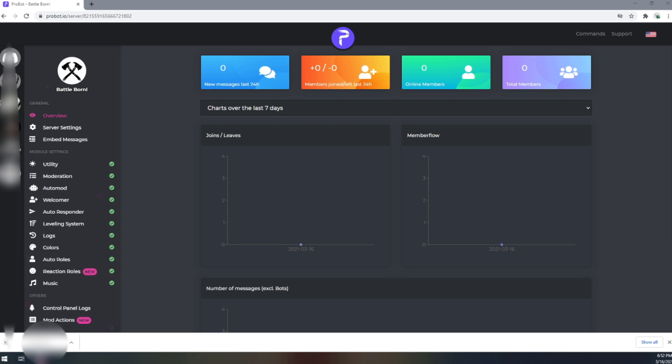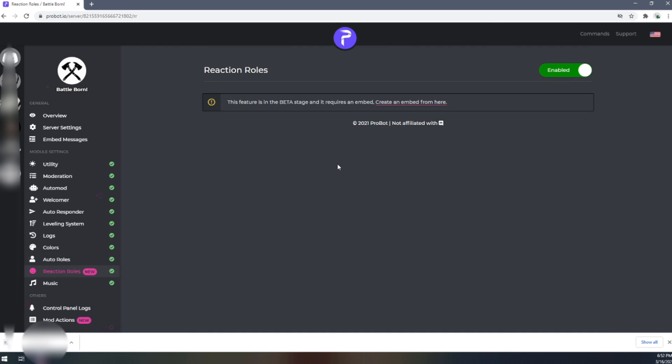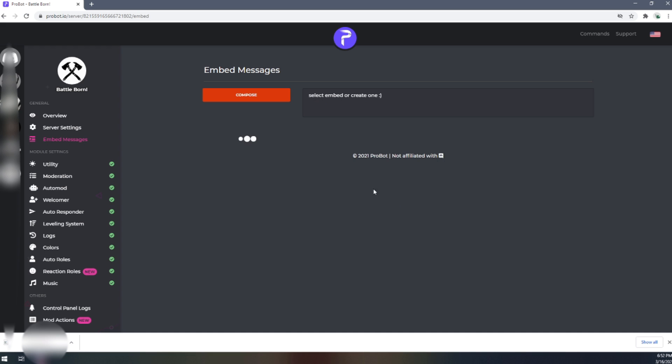Let's swap right back over to the ProBot side and jump down to Reaction Roles, where it says it's new. Go ahead and click on that.